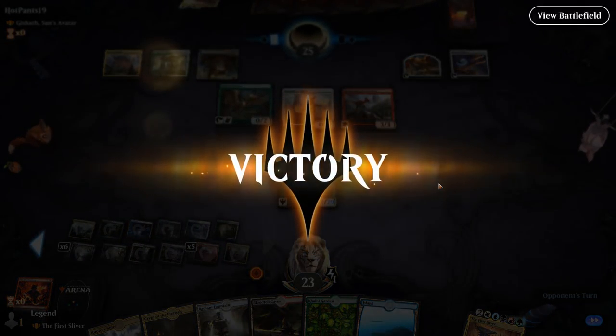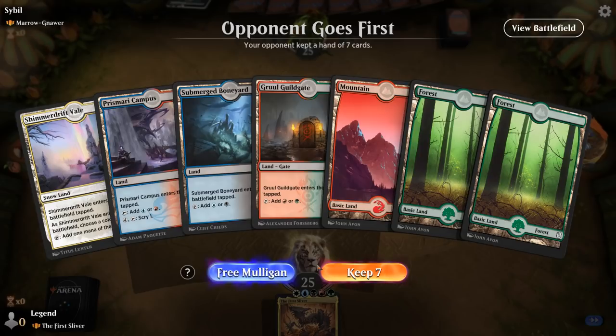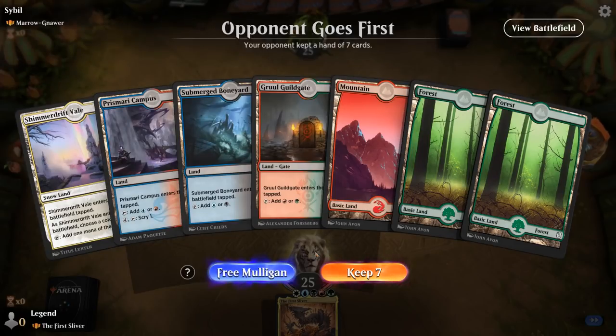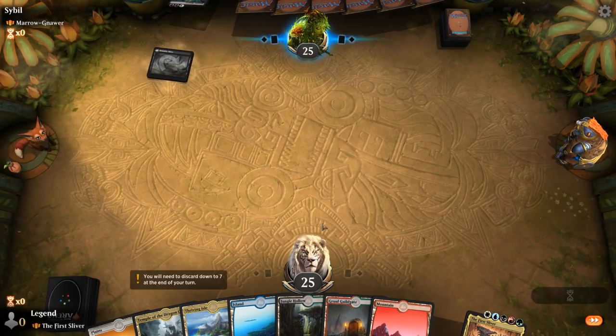Our opponent doesn't have an answer and we move on. Game 2: we're on the draw facing Marrow-Gnawer, so probably a rat tribal deck with the two-mana rats. We could be in trouble because that deck can deal a lot of damage very quickly, and we're on the draw as well — we probably needed to be on the play to stand a chance. Do I need to mulligan until I find Colony Garden and a bunch of life gain? We gain one life here — could make the difference.